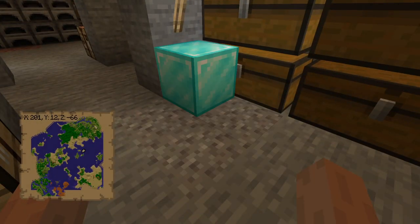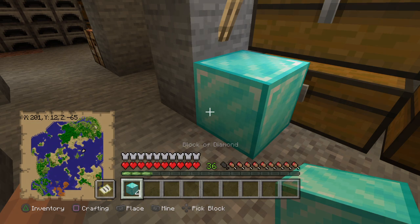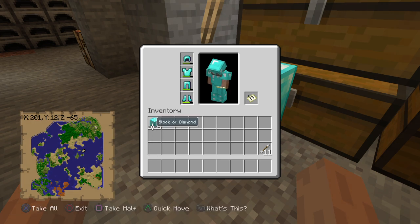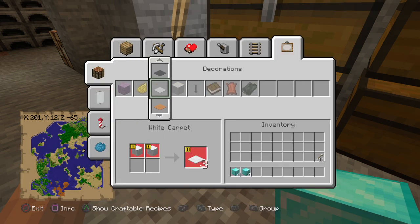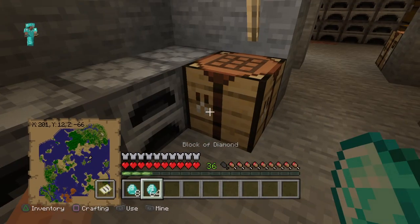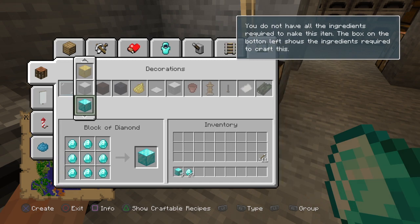Make sure to press R1 at the same time as Up on the D-pad, otherwise it just puts the block back into inventory. Once you have four blocks they are permanent - you cannot lose those four blocks anymore. Press Up on the D-pad and R1 and you'll have eight blocks. Just keep duplicating. I want to keep going until I get to 64 blocks.